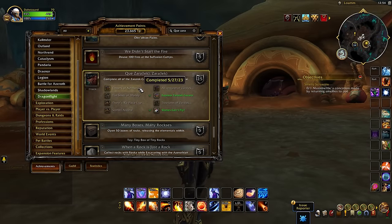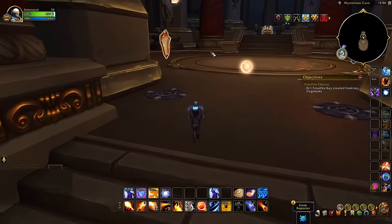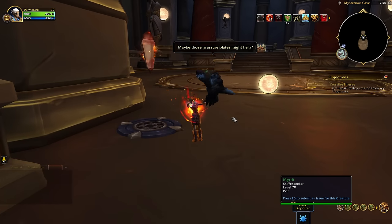The next achievement is very similar to the Forbidden Reach but for the Zaralek Caverns zone, where you need to complete the entirety of that zone including exploration, the main story quests, unearthing fragments from public events, the Niffen Sniffin explorations, and finding all rare treasures and encounters within the zone.